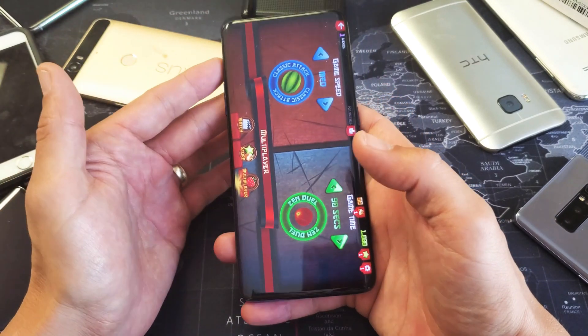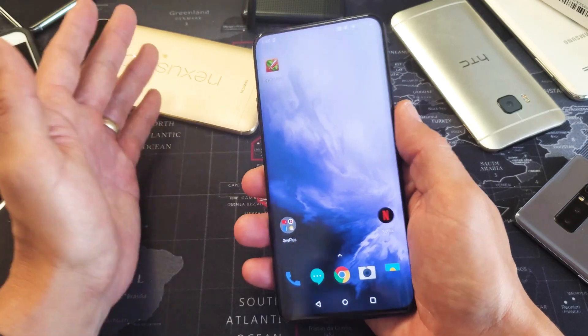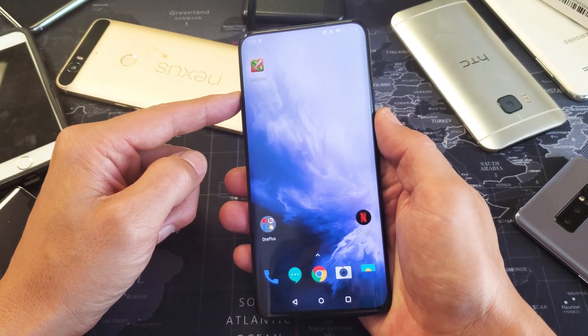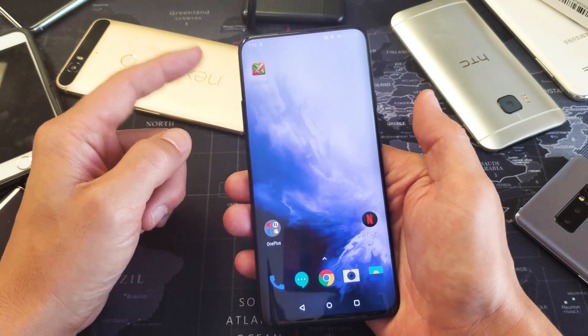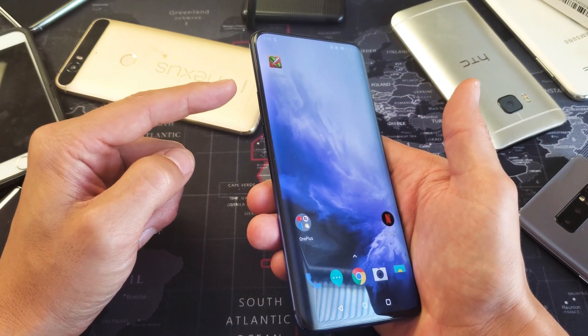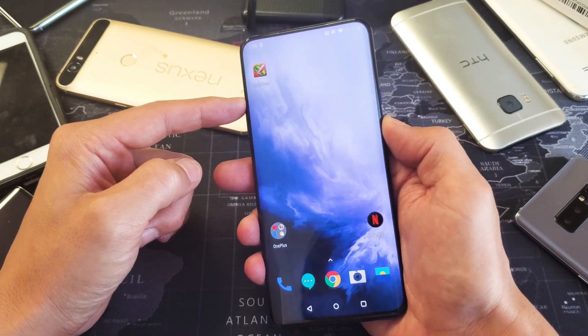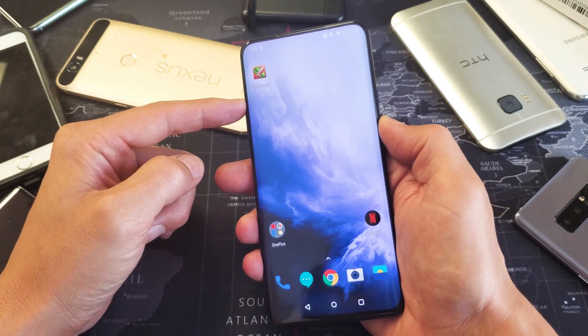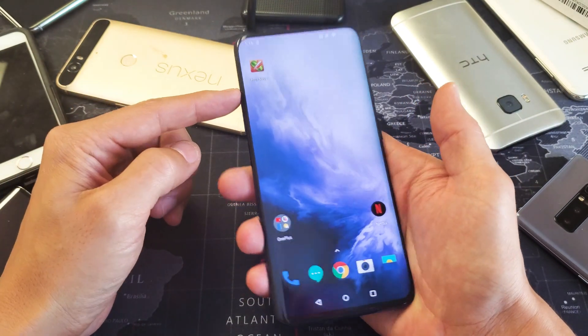Now if you're still not having any kind of volume or sound coming out of your phone, the next thing I want you to do is force your OnePlus 7 Pro to restart. You're not going to lose any data or anything like that. To do a force restart it's a two key combination — hold the volume up button and the power button at the same time. Do not let go until you see the OnePlus logo.